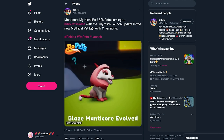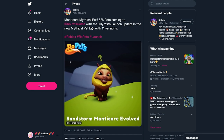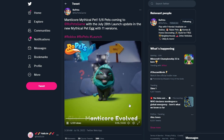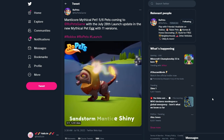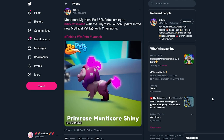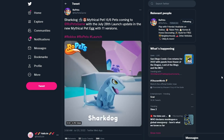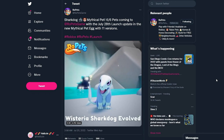Next we have the Manticore mythical pet. It kind of looks like a lion — I don't even know what a manticore is, so please educate me in the comments. We have the Primrose Manticore, Spirit Glade, the Blaze Shiny — that's pretty — the Sandstorm, and then the Primrose again. It has a really pretty cyan color, and this green one right here is cool too.